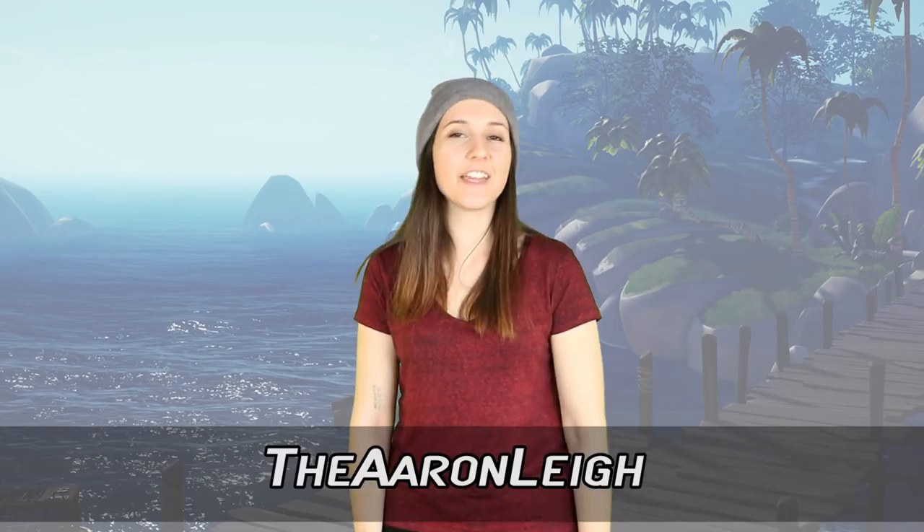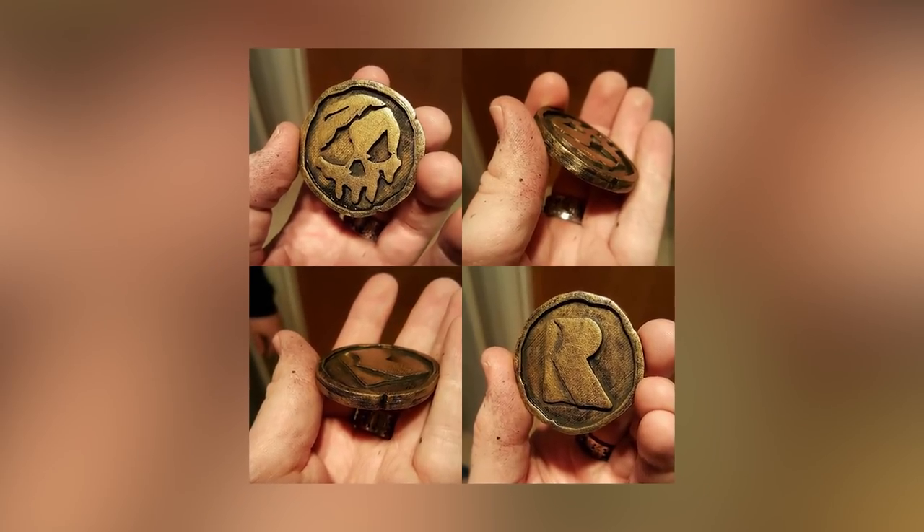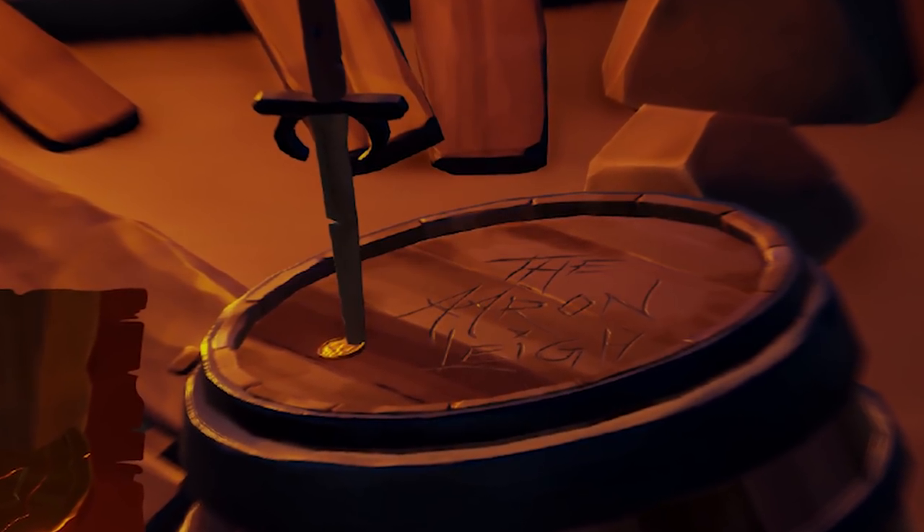Number 2: The Aaron Leigh. The Aaron Leigh had made a fan art 3D printed Sea of Thieves coin for Rare at SDCC 2016, which is pretty cool. So naturally, the easter egg made for him featured a coin — his gamertag was engraved on a barrel lid with a dagger stabbing through an in-game replica of the Sea of Thieves coin that he made. You can find it inside the central cave of the island, up against the back wall. These days, he goes by a different gamertag: Pick a Rune.